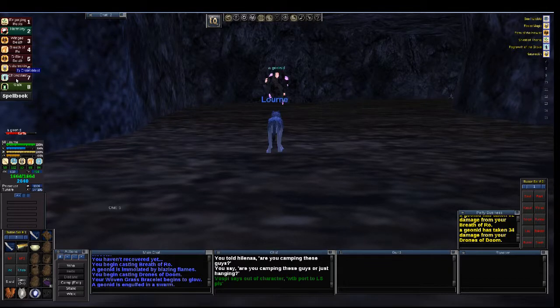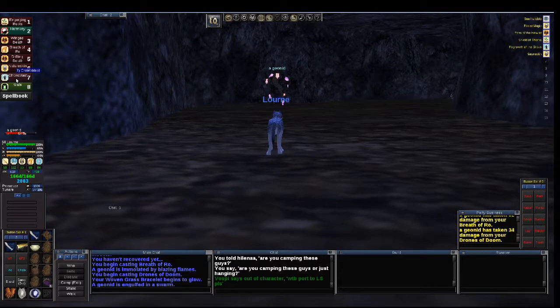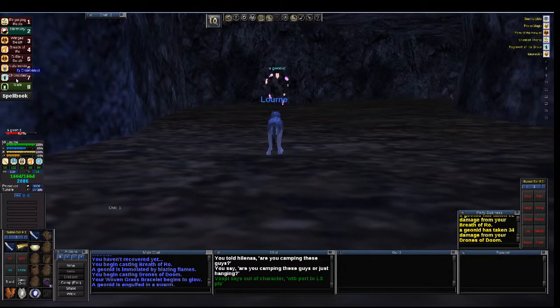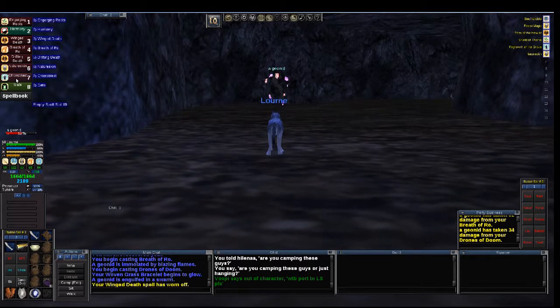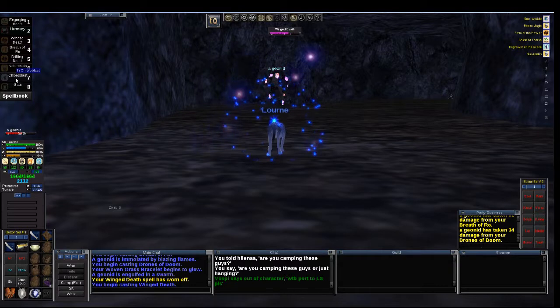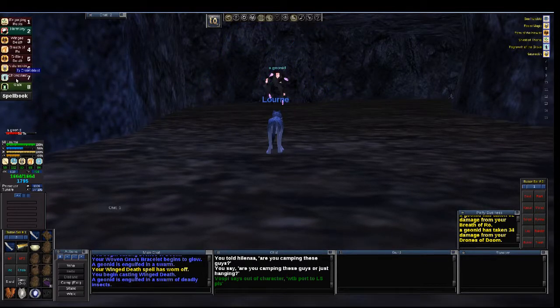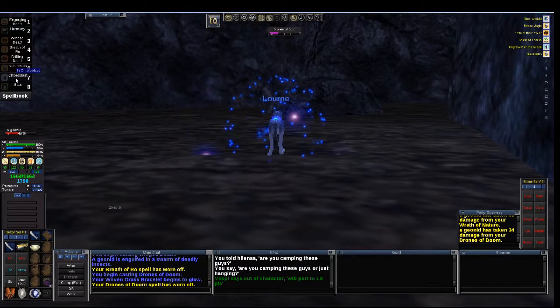As I was waiting, I threw a bunch of junk buffs on because the shamans like to dispel and they have a really mean cold-based direct damage. So I buffed up a little bit beforehand, and now I'm going to kill this one in the most mana-efficient way possible so that as soon as it's down I can go right in for the shaman. That also helps try to keep that two-spot camp broken up a bit.